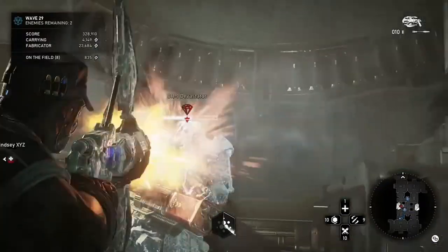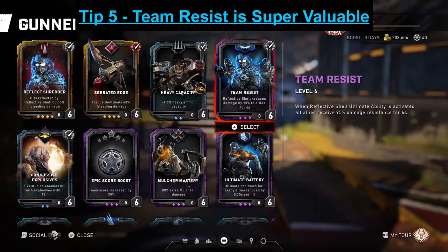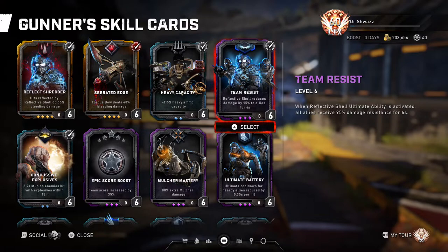Tip number five: Team Resist is a great skill card to run in Horde, and especially useful in Escape. You get 95% resistance to damage for six seconds, which is really useful when your teammates need to sponge lots of hits — keeps them upright especially around boss waves or later waves. The good thing about this card is there are no range requirements; you get resistance as long as the Gunner's ultimate is active, so teammates get a bit of breathing room to sponge a frag, a Boom Shot, a Torque Bow hit, or an Embar hit.